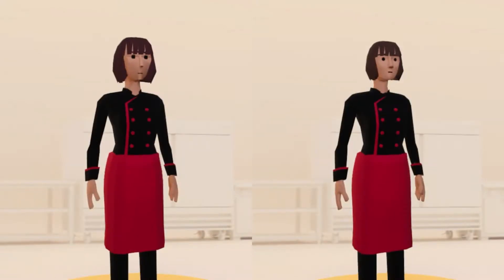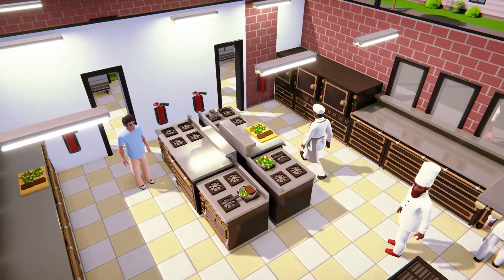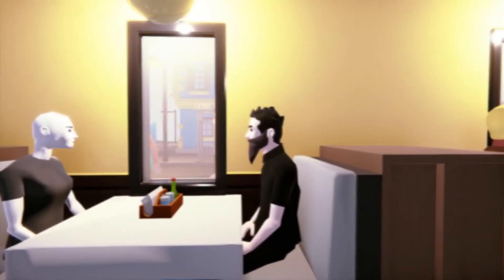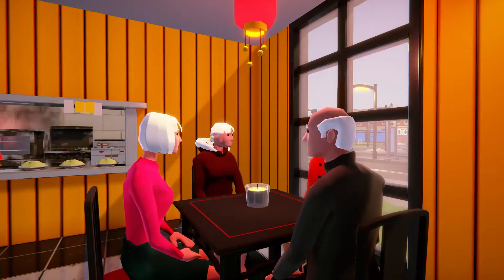One of the first things you'll notice is that we've updated the character models to help you bring the game visuals to the next level. Your employees and customers will look even better as they go about their days. Ranging from college students and office workers to mobsters and monks, you'll now see groups of a wide range of ages and professions coming through your restaurant doors.